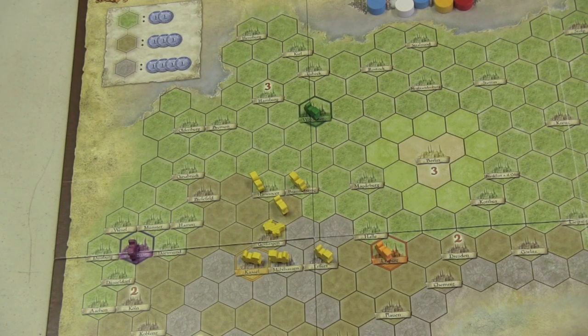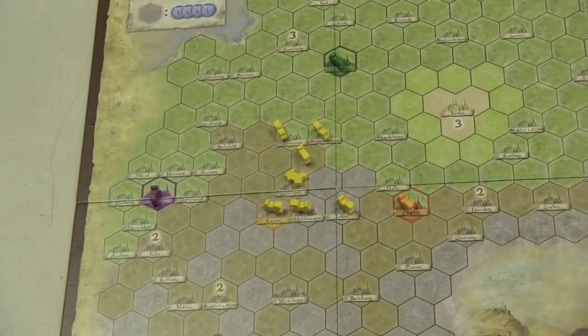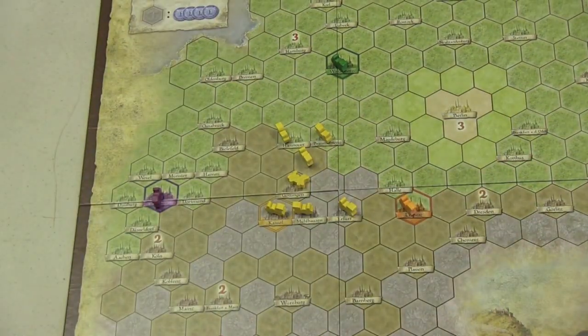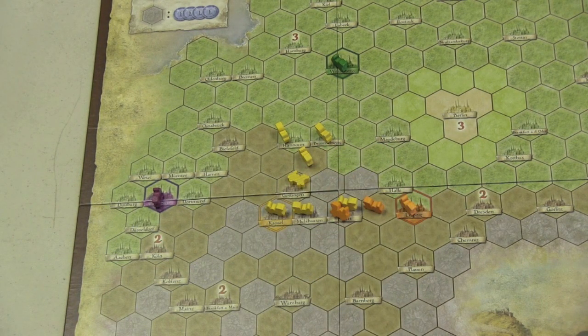Each company has a special ability. For example, most companies can put out three locomotives, but the black company can put out four because it starts in a corner, while the orange company can only put out two because it's near Berlin and other big cities. The blue company pays one less when building. The brown company doesn't pay extra when building into a city someone else occupies. The yellow company doubles its biggest city's income. Red's first build is free. Purple can only spend $5 or less when building track. Green pays no dividends until it connects with Berlin.